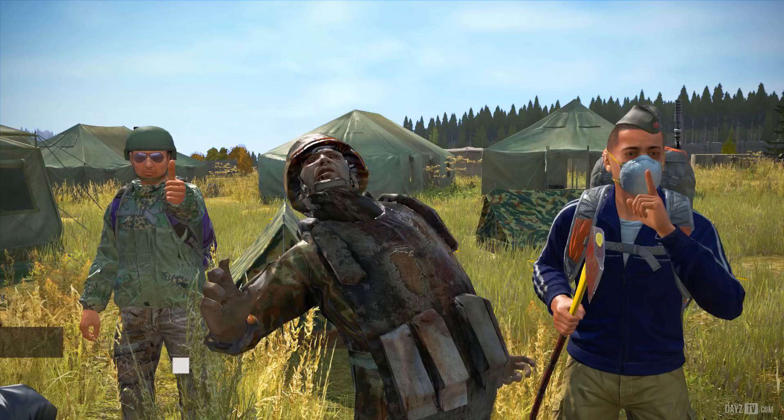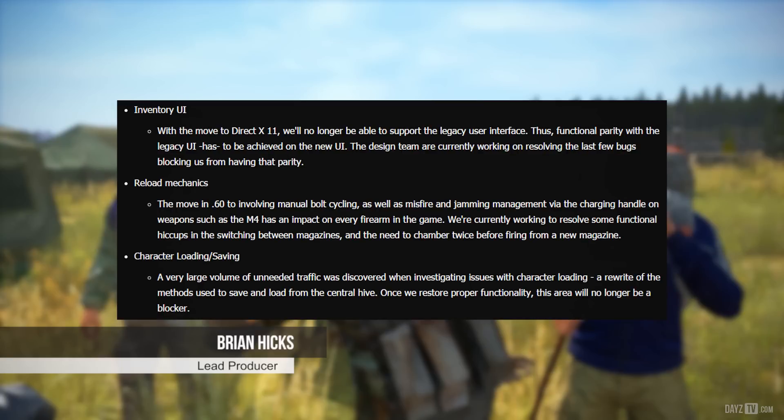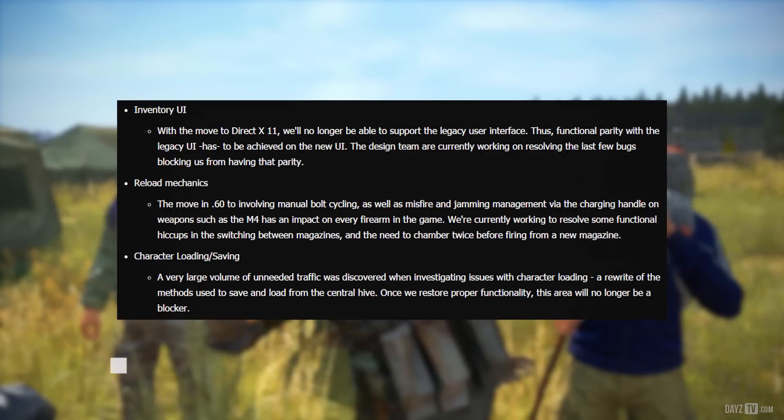To start off, we're going to go over why we haven't seen a 6.0 experimental push yet — there are still some blockers. Inventory UI: with the move to DirectX 11 we'll no longer be able to support the legacy user interface, thus functional parity with the legacy UI has to be achieved on the new UI.